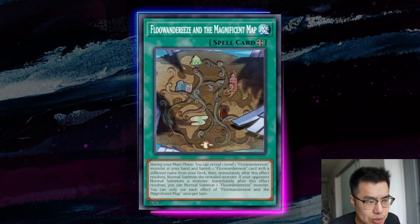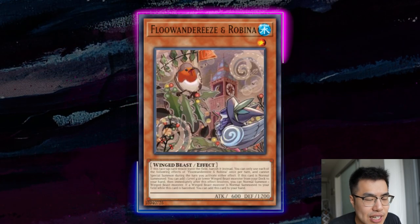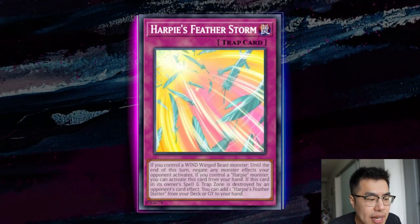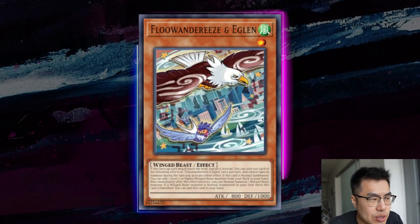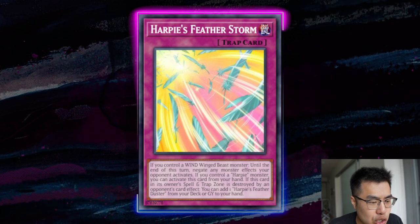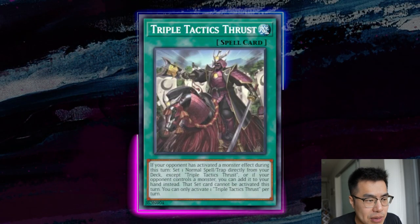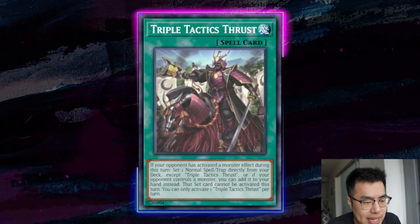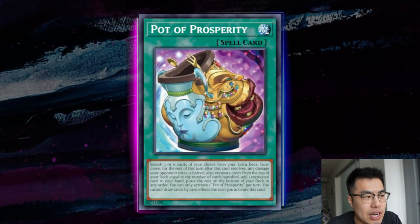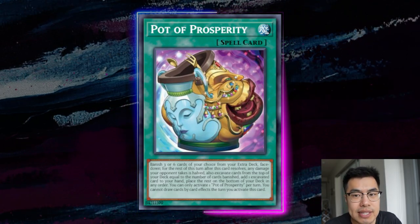Ashing the Eaglin cuts off the higher chance of them accessing the level seven, so even if they have Map they might not have an immediate way to get Empen, meaning you can pass their turn. In games two and three when going second, I would definitely recommend using Ash on the Robina, because that guarantees less chance of getting hit by Harpy's Featherstorm. Even if we stop the Eaglin with Ash, they still have a Wind Winged Beast on the table, meaning Harpy's Featherstorm is live — and it can easily be set off something like Triple Tactics Thrust, which they play multiple copies of in the latest iteration.